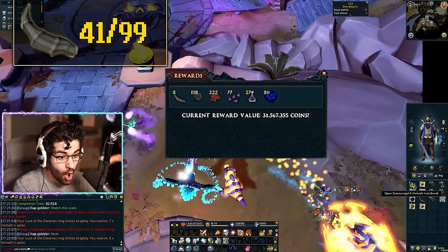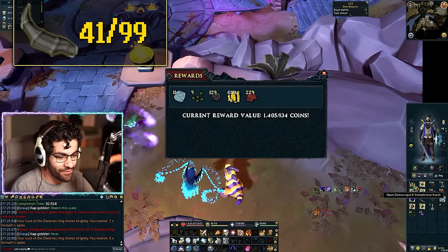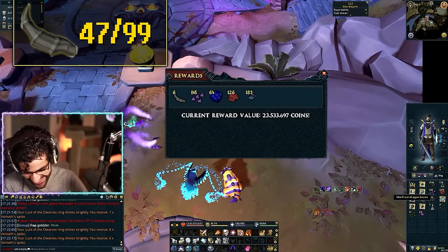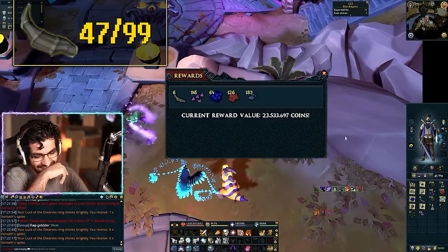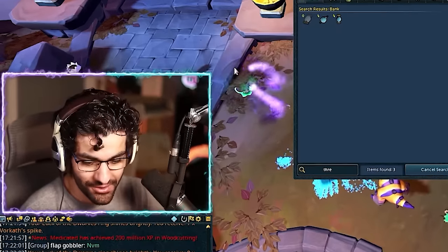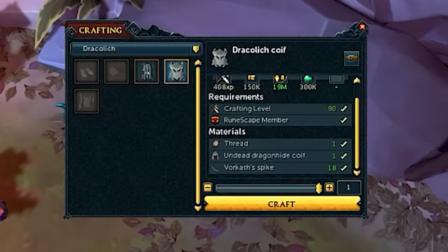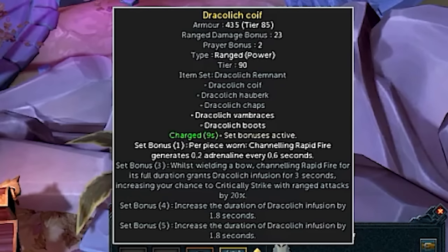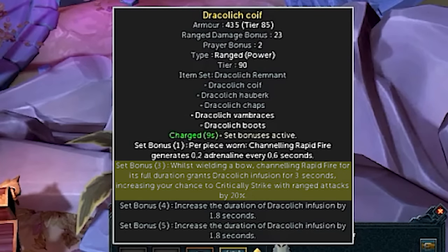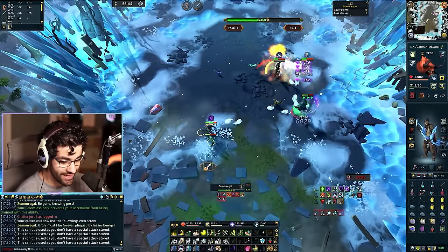Oh my goodness, another 8! Surely we've got one more — 1.4 mil. We're going to be done with Vorkath in three hours at this rate. Let's make ourselves a beautiful Draculich coif, which also gets me the three-piece, so I'm actually going to start getting the crit buff. Done! Dude, I'm cooking right now. I'm actually cooking.